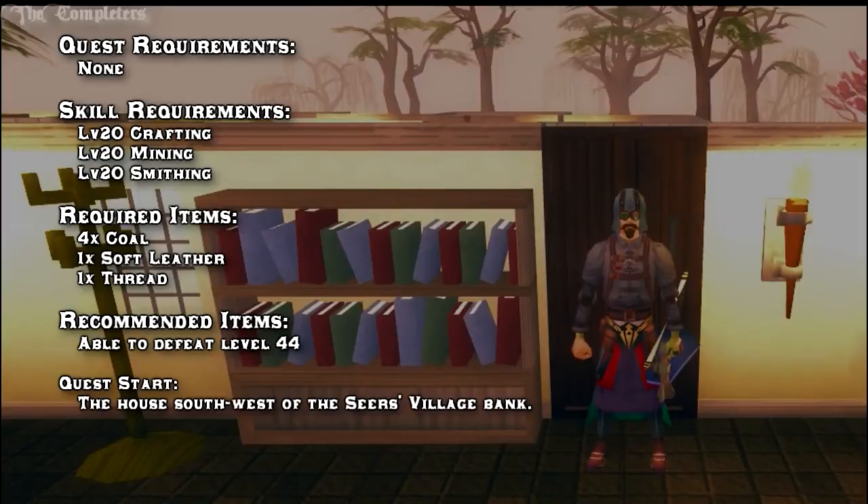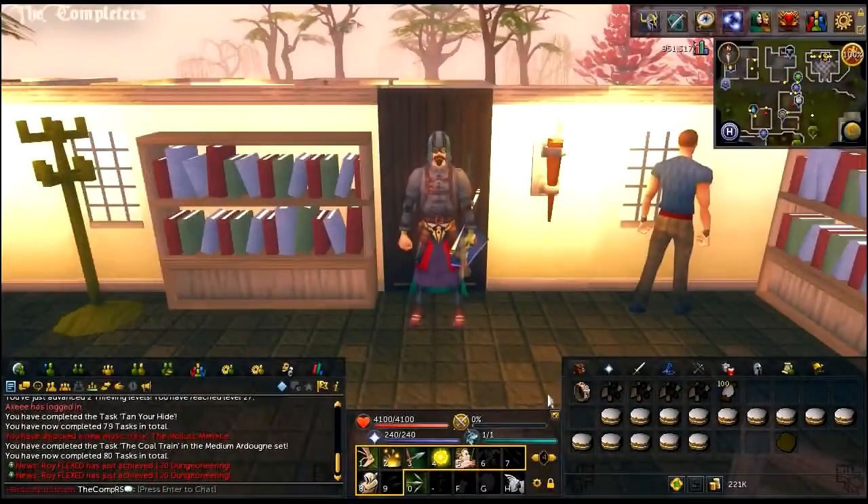What do you need? You need 20 Crafting, 20 Mining, and 20 Smithing. Item wise, you'll be requiring 4 coal, 1 soft leather, and a thread.